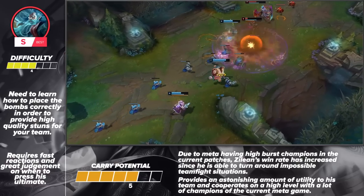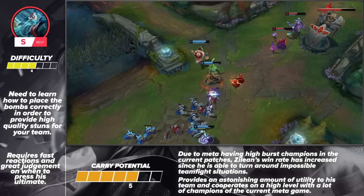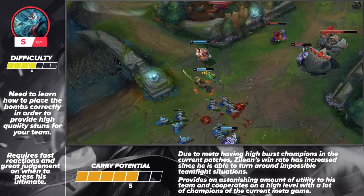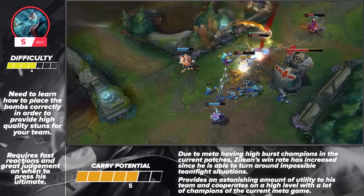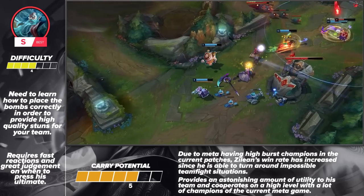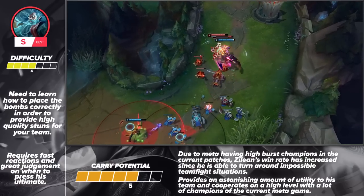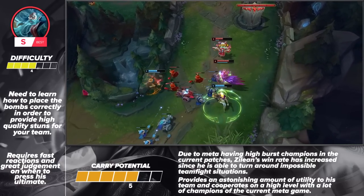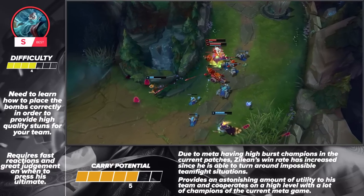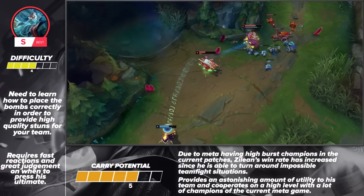Zilean is a great answer to the current meta. He is one of the best counters for the high burst damage that's so prevalent at the moment. Slowly but surely, Zilean's winrate has been increasing and there's a good chance that it will continue to. You also can't forget how much utility Zilean brings. Aside from his unique ultimate, Zilean has an AoE stun as well as the ability to either speed up an ally or significantly slow down an enemy. While he is in many ways unconventional, Zilean definitely has what it takes to carry games and that's why our analysts highly value him.